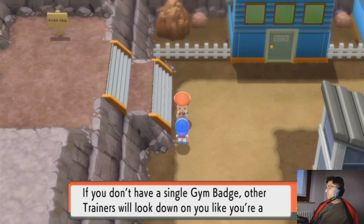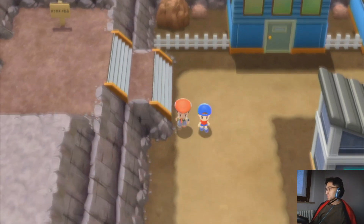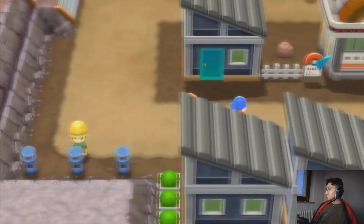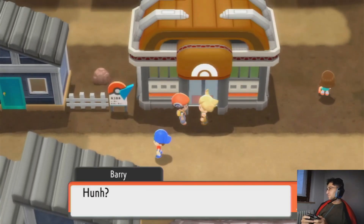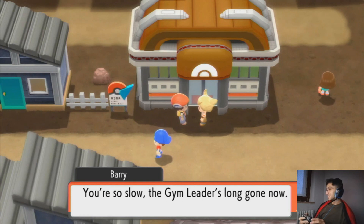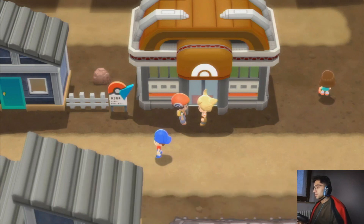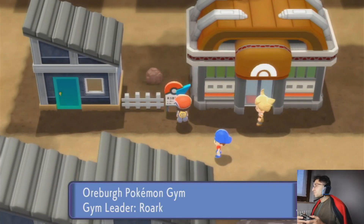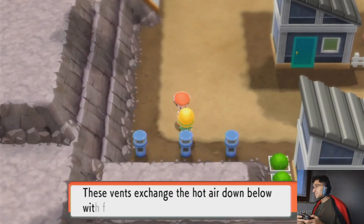Audi trainer — if you don't have a single gym badge, Audi trainers will look down on you like you're a total noob. So I'll show you where the town's Pokemon gym is. There's someone there — oh, it's Yuzaki. You finally got here, you're slow like always. The gym leader is long gone now — he said he had to go to the Orbrook Mine. I got my badge already, so it's not a big deal to me. We need to find Roark. Orbrook Pokemon Gym, Gym Leader Roark — call me Roark the Rock. That's actually not too easy to pronounce.